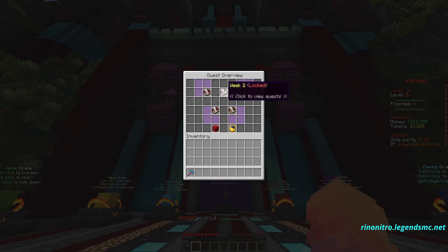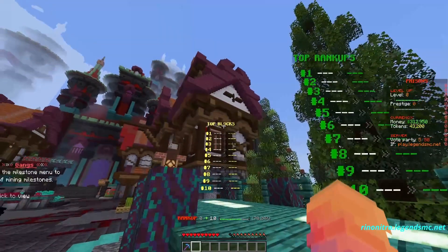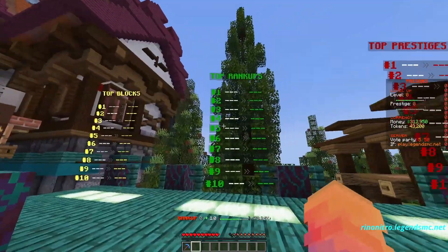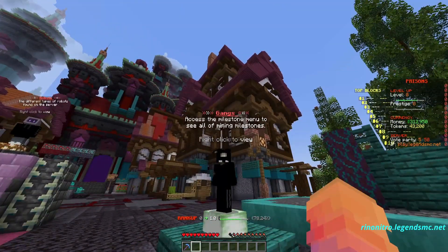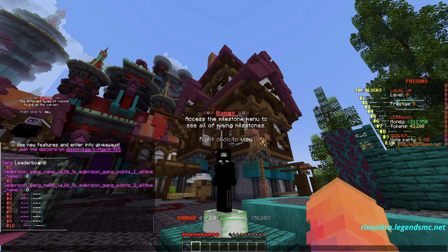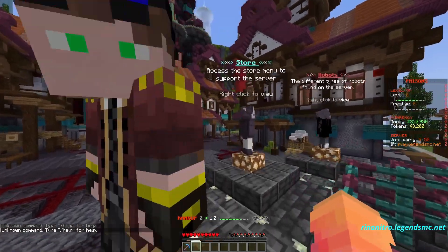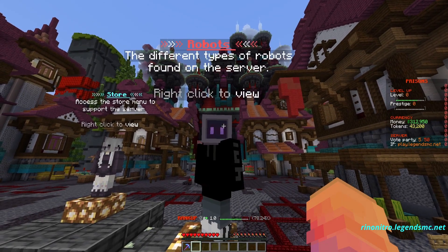There are also weekly quests where each week you'll have different quests unlocked to complete. There are leaderboards for top players — the most blocks mined, top rank ups, and top prestiges — which is where everyone will be fighting to be the best on the server. You can also create a gang to invite friends and check the gang leaderboard. There's an amazing token shop where you can buy extra rewards, and a place to store your robots so you can make insane passive income.